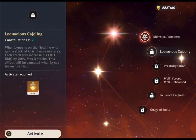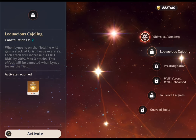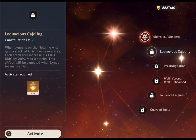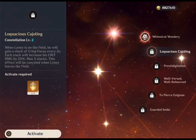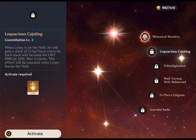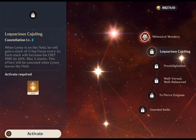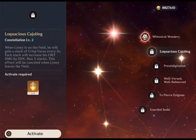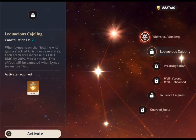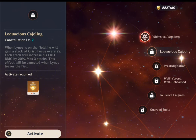C2: while Lyney is on the field, he gains a stack of Crisp Focus every 2 seconds, increasing his crit damage by 20%, up to a maximum of 3 stacks. This effect is cancelled when Lyney leaves the field. C2 is by far his best constellation — since Lyney is an on-field DPS character, players can expect him to be on the field often, gaining an additional 60% crit damage. Combined with his ascension stat of crit rate, Lyney can achieve exponential crit values. To extract the best value, build a team where other characters do not require frequent swapping, as each swap causes him to lose his Crisp Focus stacks.